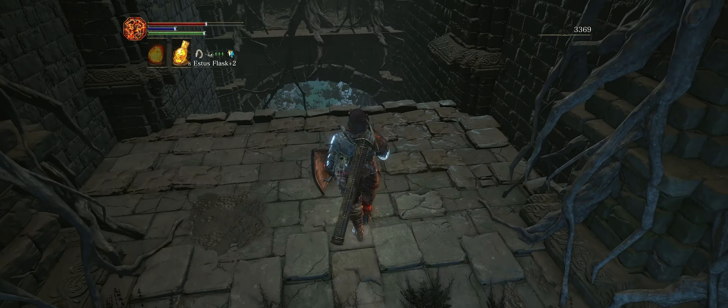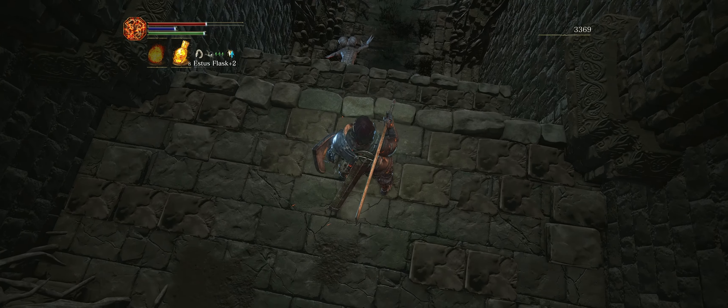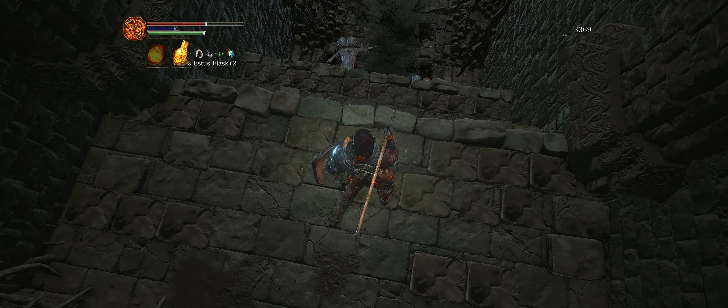In addition, we're going to have to fall down these couple of ledges. Be careful down below because there's a group of basilisks that could group up on you. Remember that if you stay within their fog, you will be killed instantly by their curse.